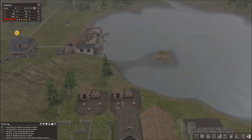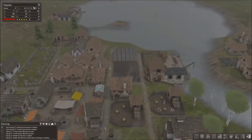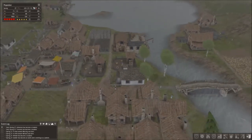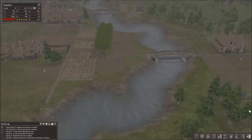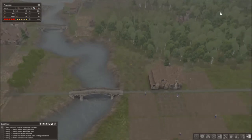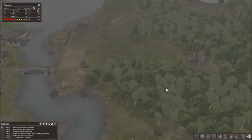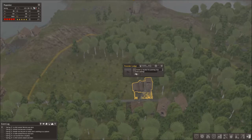I got a second trading post there. Sometimes having two trading posts will help increase the frequency of visits by traders, because they seem to only come around once every blue moon. I also have a managed forest here. I've got the forester hut set only to plant, not to cut, because they don't seem to cut in any kind of prompt way to cover your needs.